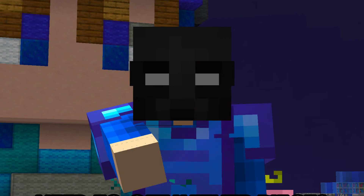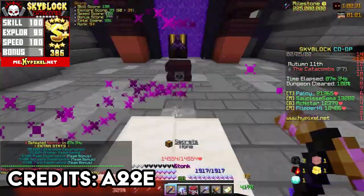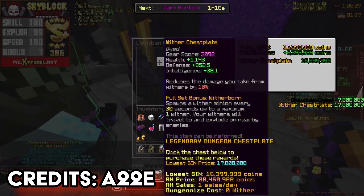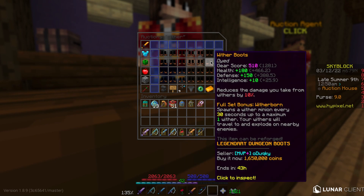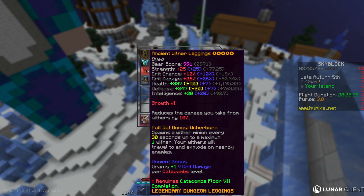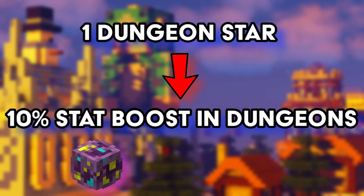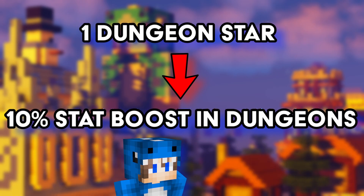To get the armor, you first need to get Wither Pieces. These pieces can be gotten from completing Floor 7 and claiming them from the chest. However, I'll be buying them from the auction house instead. Notice the pieces that have bids are all 5-starred and have either Growth 6 or Protection 6 on them. The stars give insane boosts when used in dungeons, which I'll later showcase in the video.